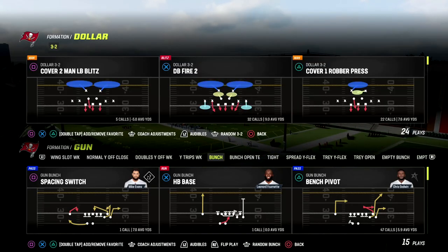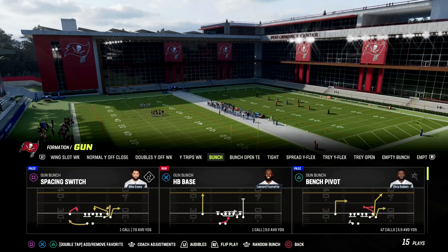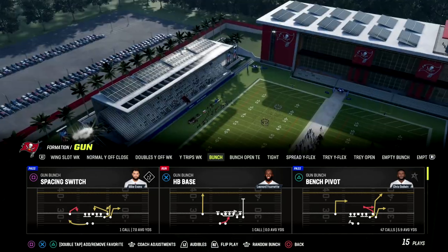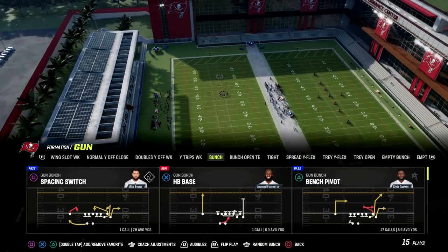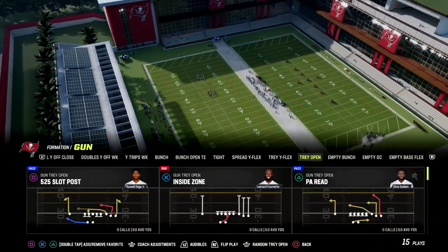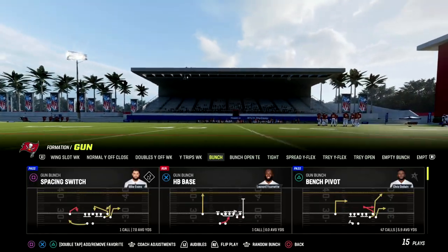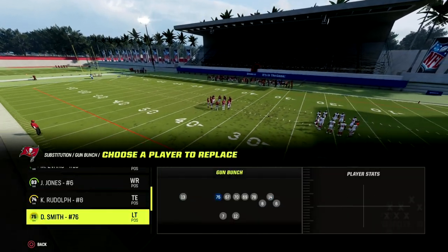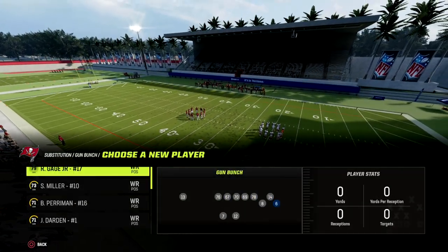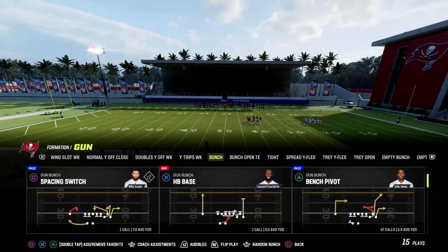If you're new to the channel, make sure you hit the subscribe button — it's free. If you want my entire Washington offensive ebook, we cover gun compression, bunch open tight end, and we're working on adding an empty five-wide section. Join the Patreon and you get access to all the ebooks and all updates as long as you're a member — ten bucks gets you access to everything.